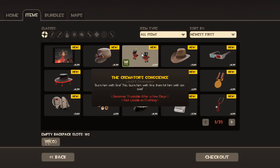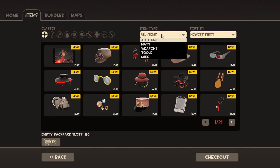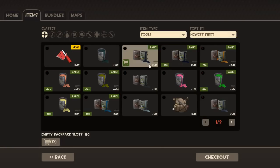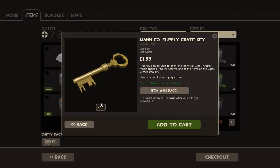If you want to buy an item, let's say keys — you can click it and it'll show you stats, who uses it, what slot it is, price, description, wiki page, tradable and giftable. You can't gift keys, as it turns out.